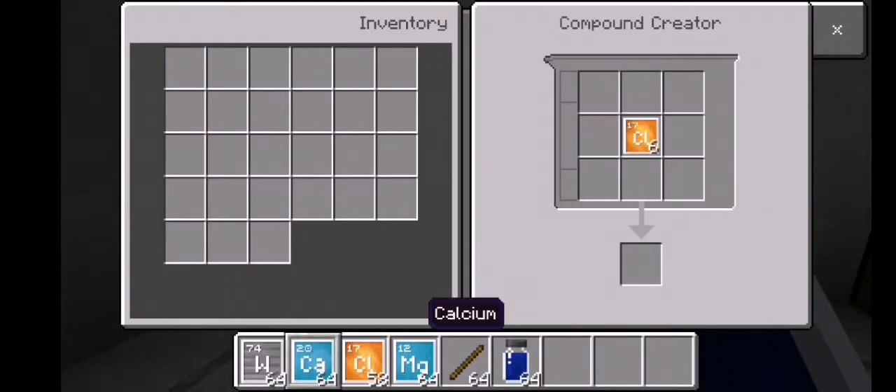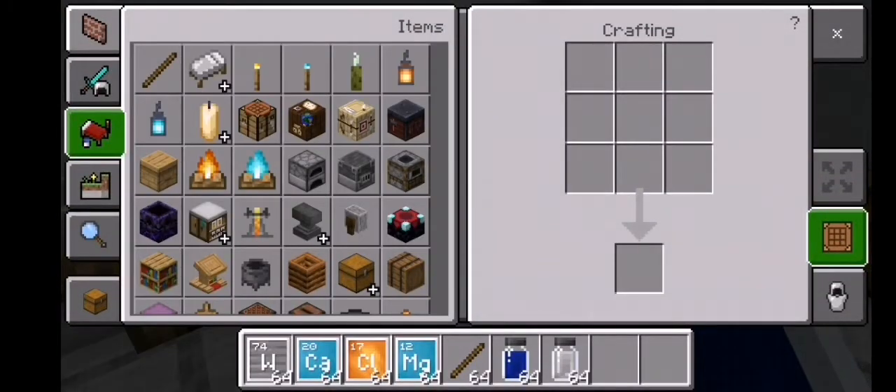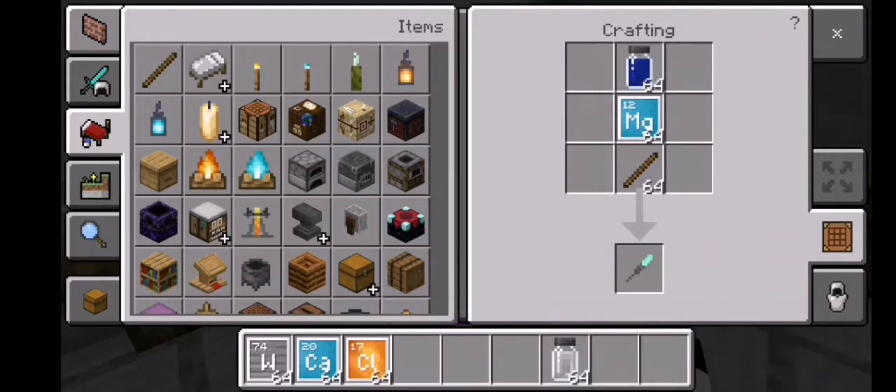Then get your calcium — I think it's called calcium — and get your chlorine and place two chlorine to get calcium chloride. Then go to a crafting table, place your stick, get the chemical with the symbol Mg, and your tungsten chloride to get green sparkles. Get your calcium chloride to get orange sparkles.